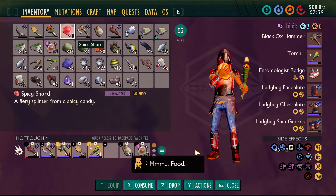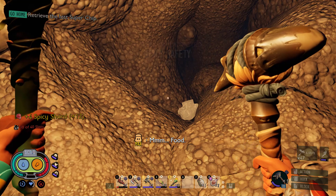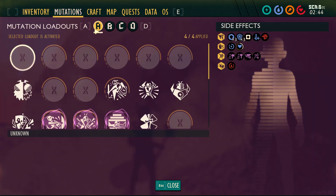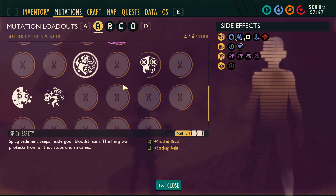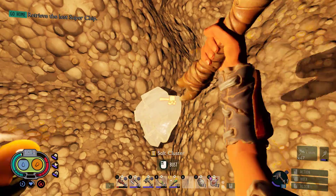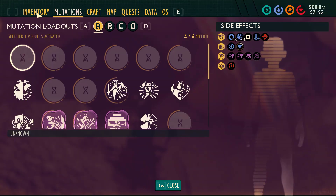We can eat these, though. Food. Your first spicy that you eat will give you spicy safety. Eat about five of them and you get a super spicy safety, which is the tier two version. Spicy safety gives you smashing resistance and stabbing resistance, which is really good.